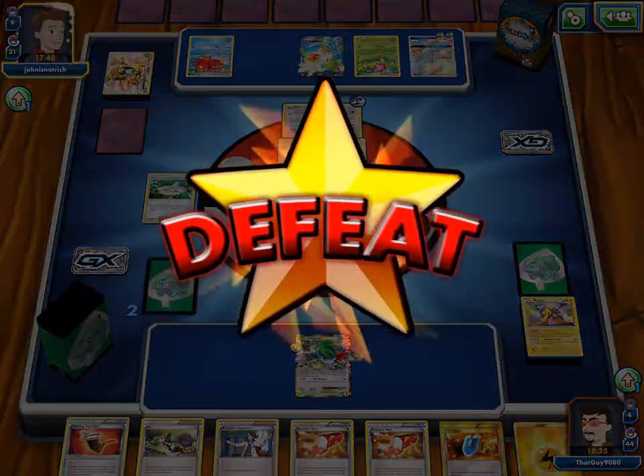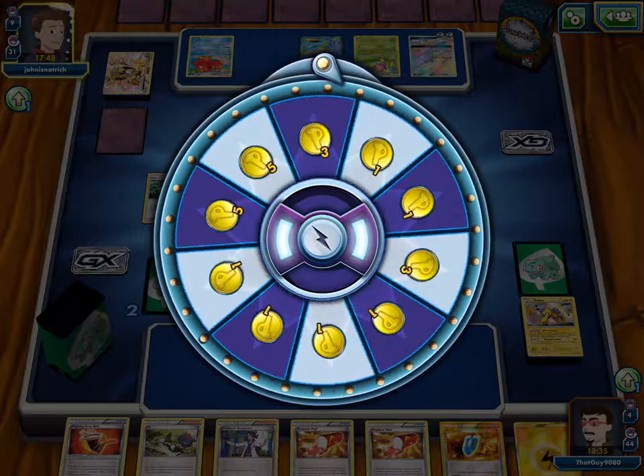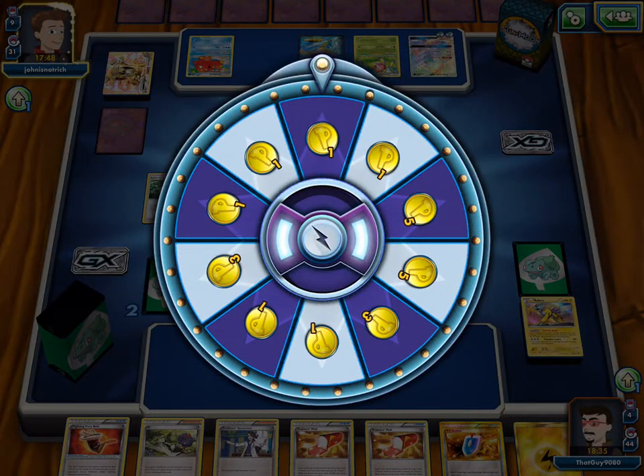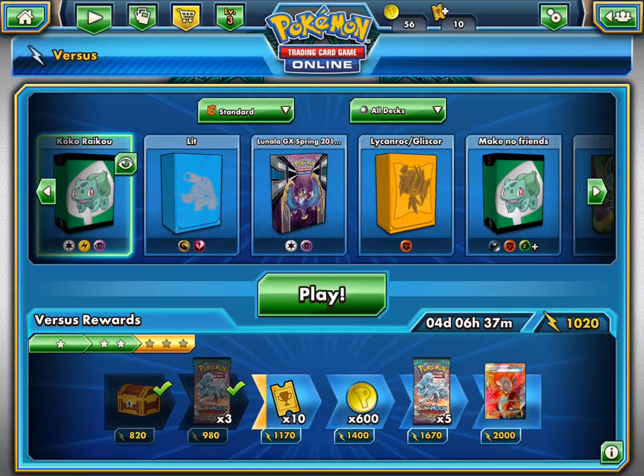We did good. Our Tapu Koko and Raikou deck profile — this is Bulbasaur Bros TCG signing off. Please hit the notification bell.